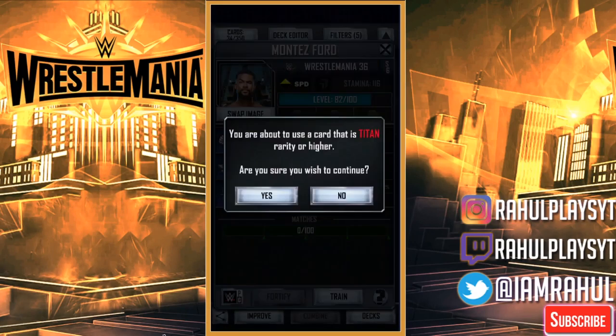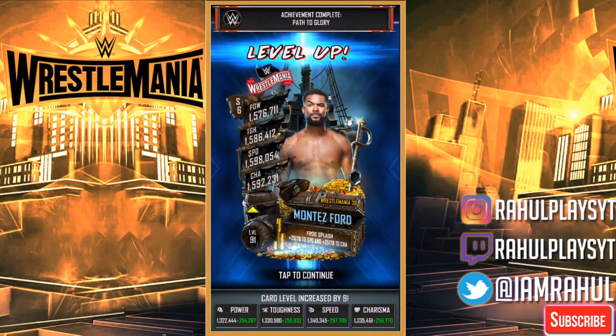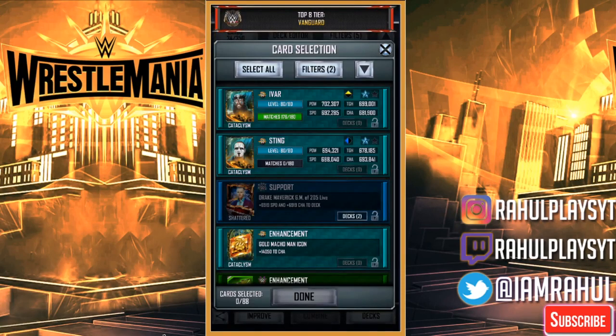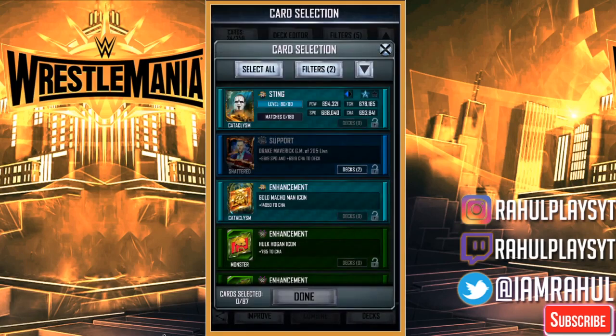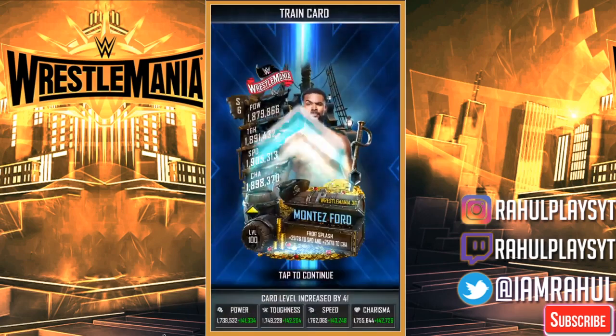Achievement complete — Path to Glory! That means we're definitely in Vanguard tier right now, which is nice. I think the Vanguard card should be enough to finish, but I'm going to use Sting as well because I need to hit 100. That's awesome!